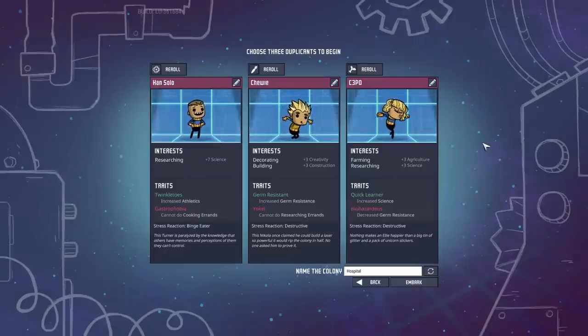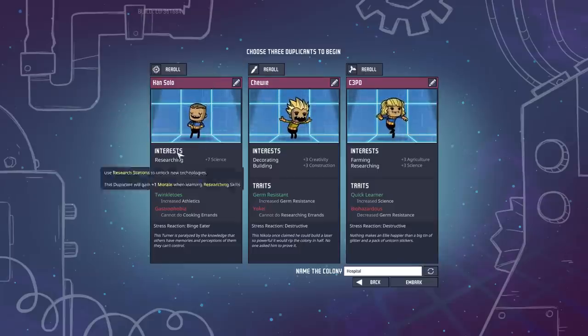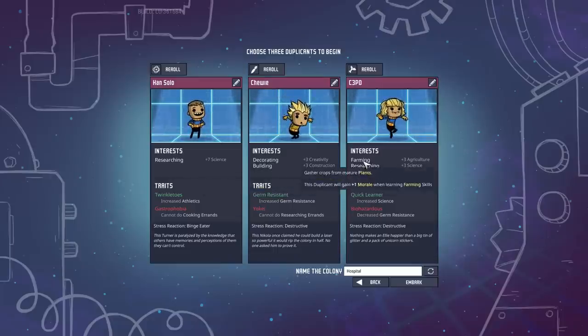Once you've selected an asteroid, you'll have to select your three starting duplicants. The nice thing at the very beginning is you get to choose specifically what skills you want them to be. You can choose their profession here, which will give you an idea of what they want to focus on. It defines their interests, and those are the things that they'll learn most readily. As they advance in their skill levels, it will require less morale to manage. So they get plus one morale when learning research skills, for example, or plus one morale for building and decorating.